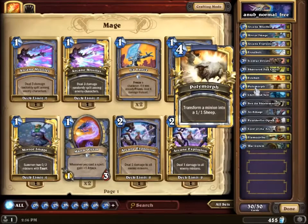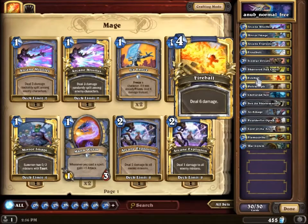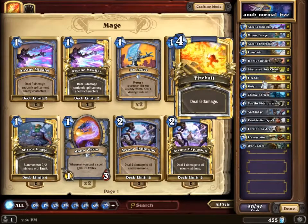Polymorph is in case he does something silly you can't control — like you kill the Nerubian, it becomes a 4/4, and suddenly you have a problem. Chillwind Yeti is just very good. Arcane Sunder Shieldmaster, very good. Archmage — all the big cards past around 5 mana exist to give you a big man on the board when you kill the 2/8. He isn't really there to support the Fireball; he's just there because he's a big guy, and sometimes he has synergy with Fireball.